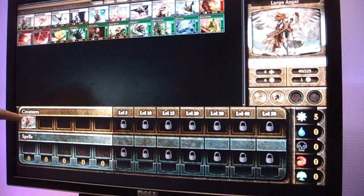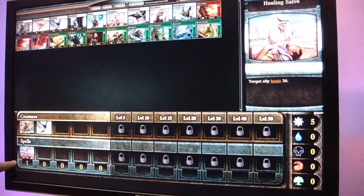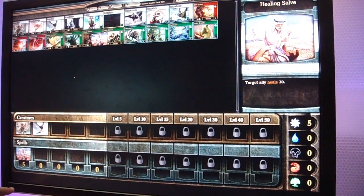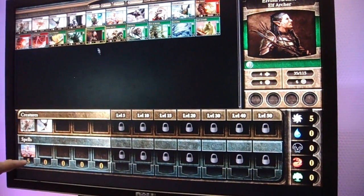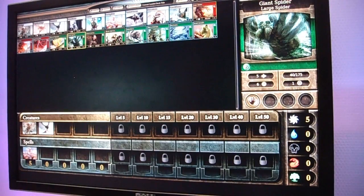You just double click the cards to add them to your spell book down here. You can get up to five copies of a card, and that's how you build your spell book. You can have multiple spell books saved.